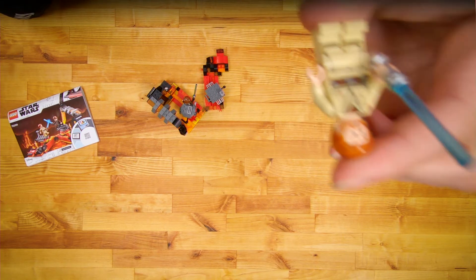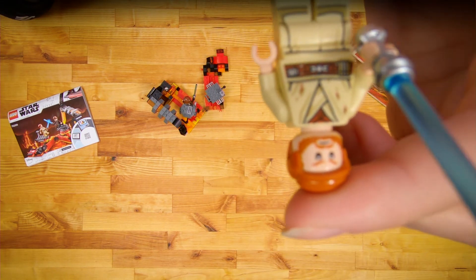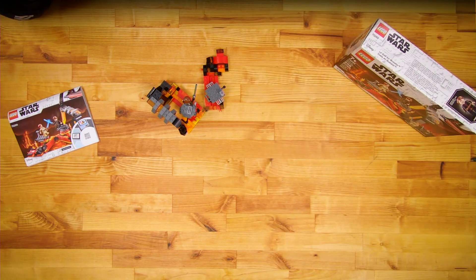I just realized that Kenobi's got a bunch of little wounds all over his body. He's tired after the fight. You can see the little slash marks with blood coming out of them — that's a pretty aggressive minifig depiction.